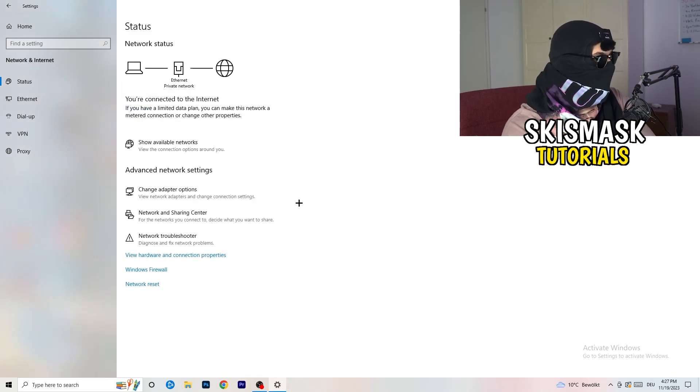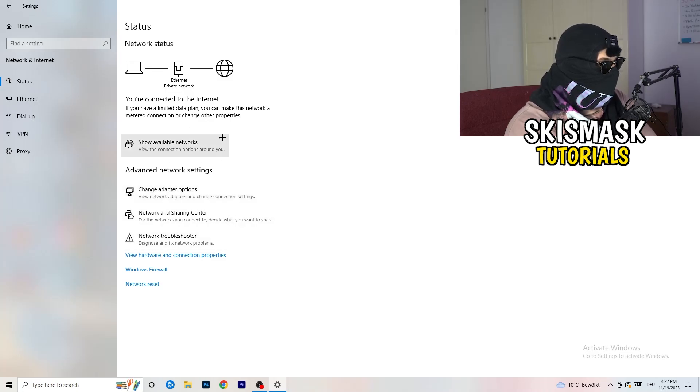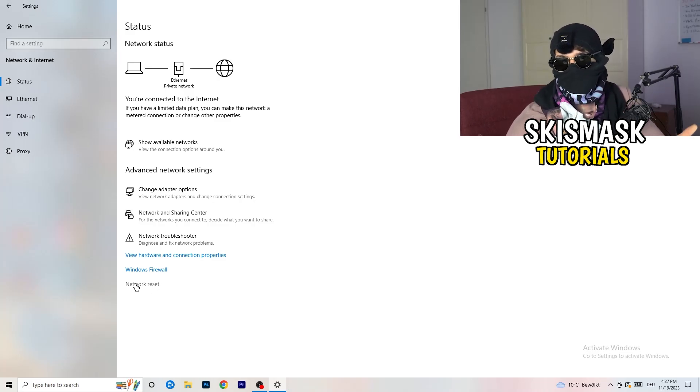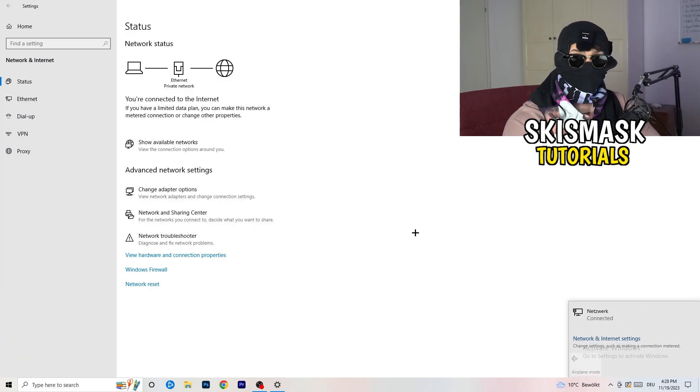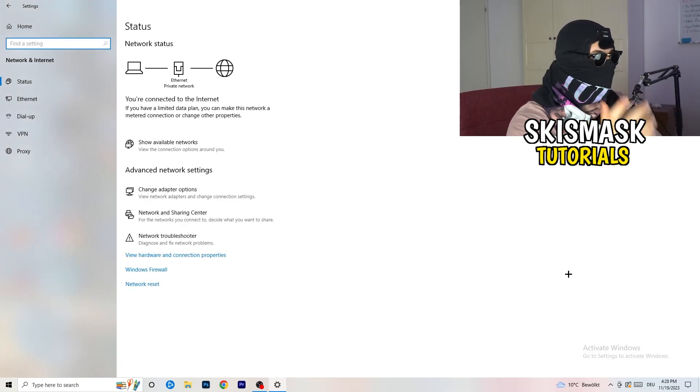Close everything and go back to your network settings. You can also click on 'Network Reset' to reset your network entirely, which helps with a lot of issues. Also look for 'Update Network Adapter' or 'Update Driver' and click on that. You can also find your IP address there. Additionally, go to 'Show Available Networks' and check if airplane mode is accidentally on, then disconnect and reconnect to your network.